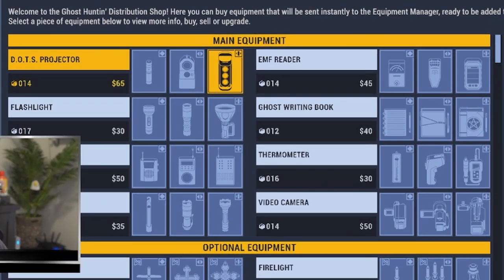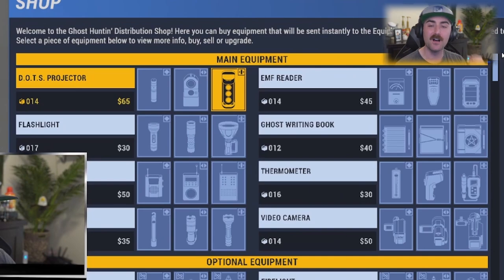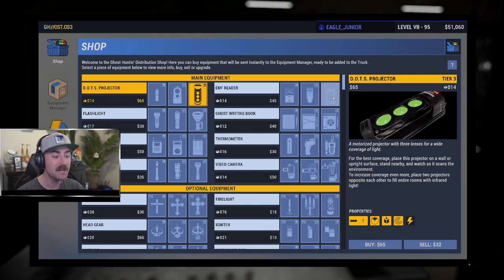There's a section labeled 'main equipment.' The main equipment section contains your primary ghost hunting tools — the equipment you use to gather evidence. In addition, a bare-bones flashlight is included. You actually get one piece of each main equipment item by default at the start of every match, given to you for free. So you technically don't need to buy any main equipment before playing your first match of Phasmophobia.